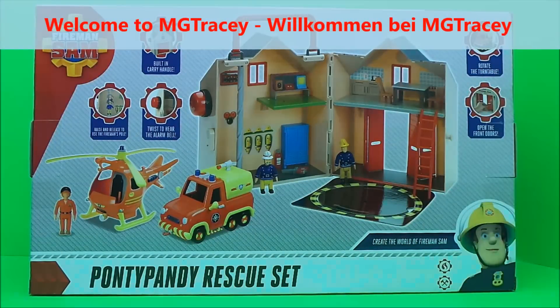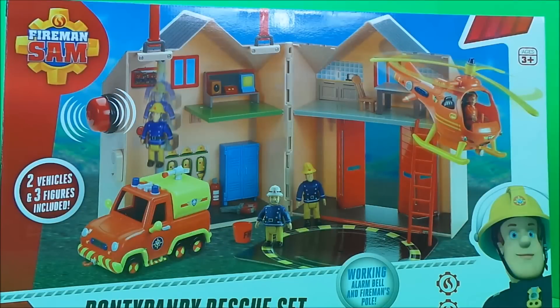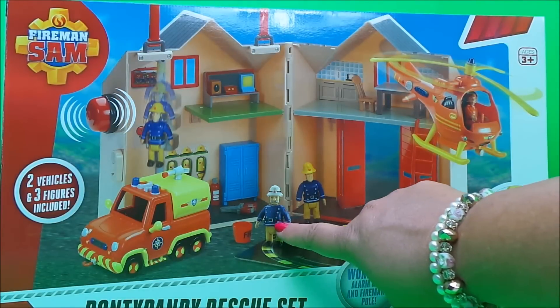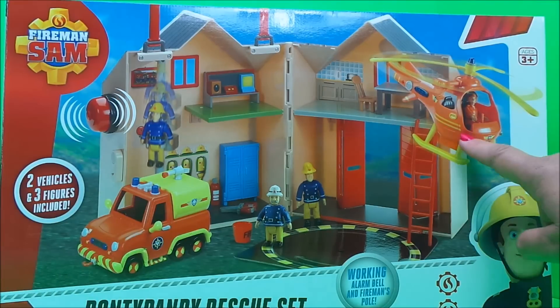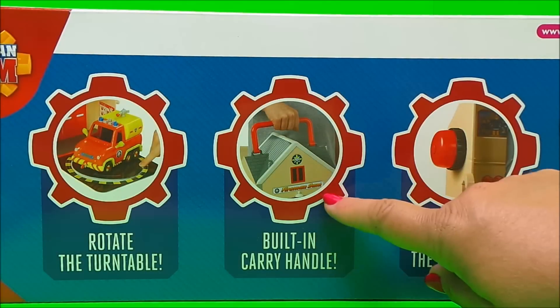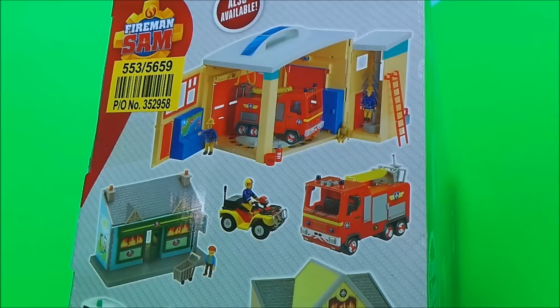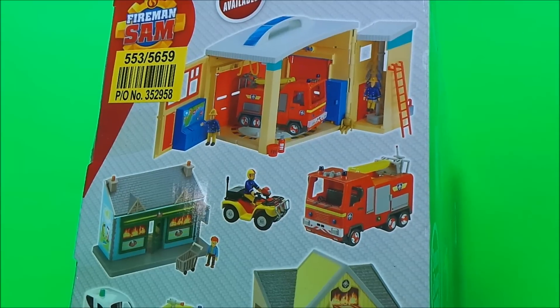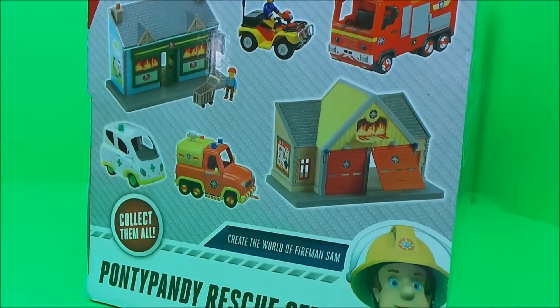Hi there guys, this is Tracy here and welcome back to the MG Tracy Club. Today I've got a Ponty Pandy rescue set to share with you and together we can create the world of Fireman Sam. There are three figures in this set: Station Officer Steel, Fireman Sam and Tom Thomas. There are two vehicles - Venus and Wallaby One. It also comes with a rotating turntable, a built-in carrying handle and a twist to hear the alarm bell. On the side of the box it tells us all about other vehicles and buildings that we can collect.